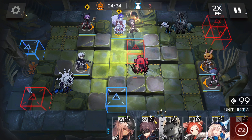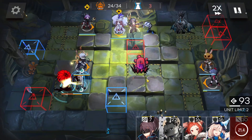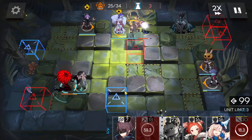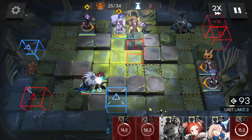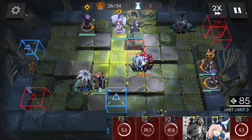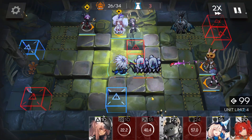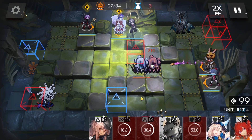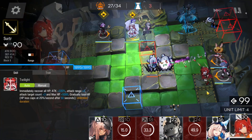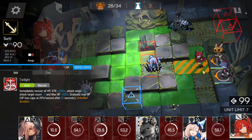Bottom left side — let's wait before waking up. Now let's do it. After the boss uses the skill, retreat these three operators. Deploy Sultr here when the egg dies.